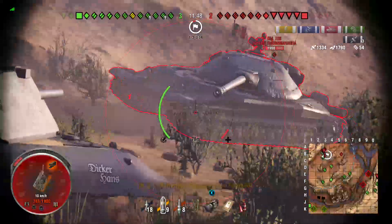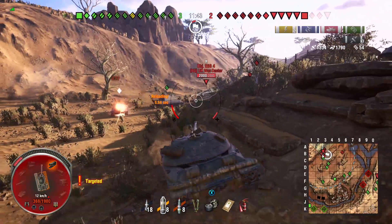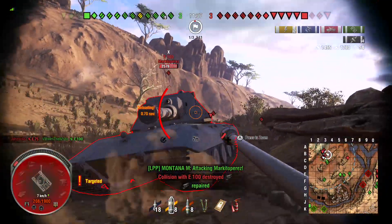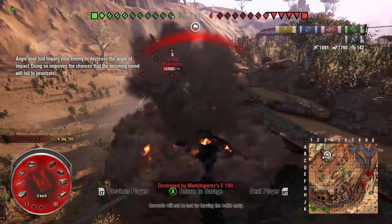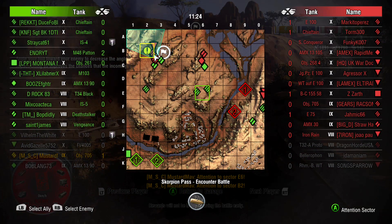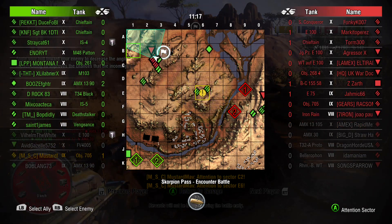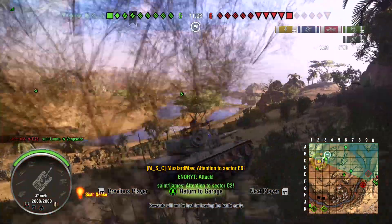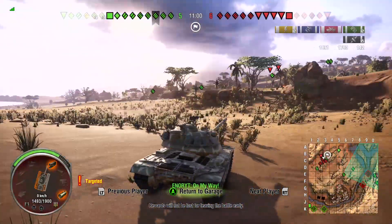Unfortunately it looks like we're going to die. The team is starting to rotate though, hopefully they can make some good positioning. We sent a ton of stuff down the zero line — they actually have quite a bit on the zero line as well. It's not really flanking because you're driving right into a headlong battle. These heavies are in no man's land, so I ping them to hopefully get them to move to a position where they can help the remaining team still alive.